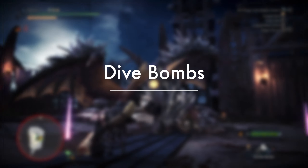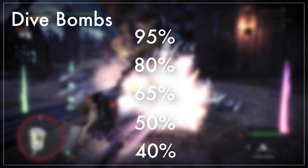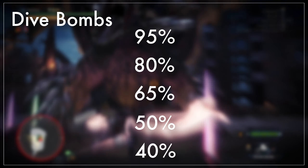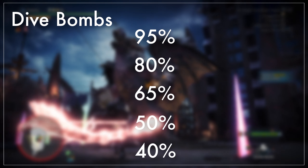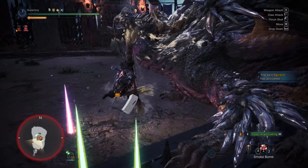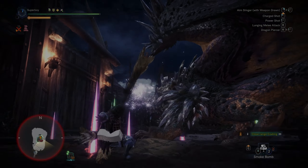Finally, the dive bombs — and I have great news: they are not random at all. Nergigante will always do 5 dive bombs every fight. He's going to do a dive bomb at 95% health, 80% health, 65% health, 50% health, and 40% health. That is why sometimes he does multiple dive bombs in a row — if you do enough damage during the dive bomb recovery to reach the next threshold, he's going to just spam the dive bombs.